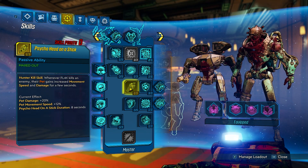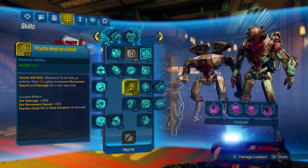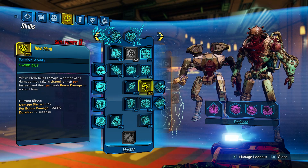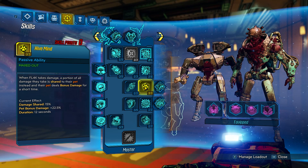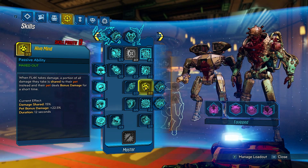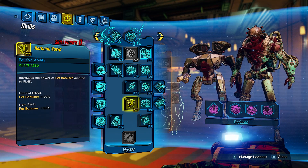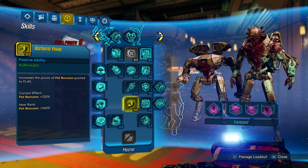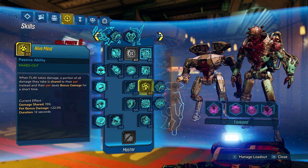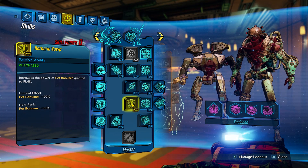We put one point into Psycho Head on the Stick - whenever Flak kills an enemy, the pet gains increased movement speed and damage for a few seconds. Always a great option to keep that pet damage boost up. Then we put three points into Hive Mind - whenever Flak takes damage, a portion of all damage is shared to their pet instead, and the pet deals bonus damage for a short time. Even if you are getting targeted, this will help keep you from going down. This is what really makes you survivable.